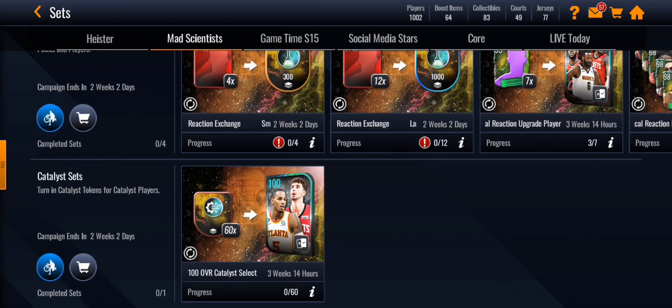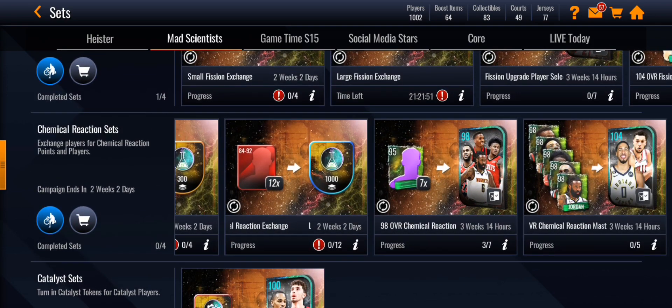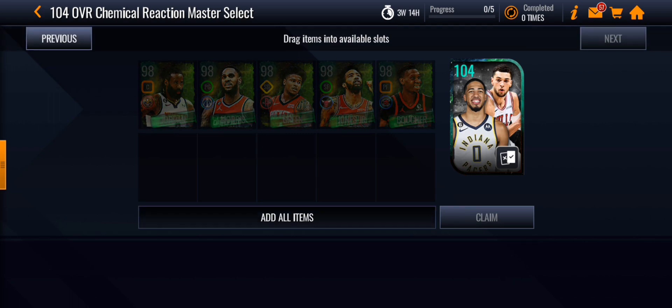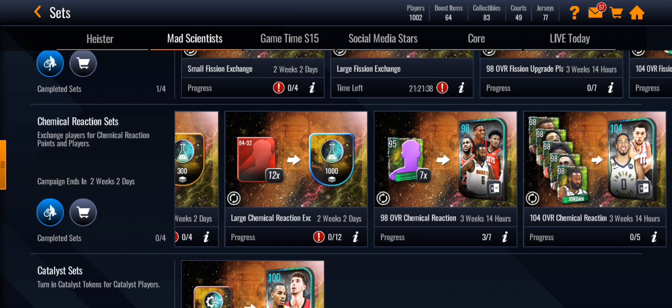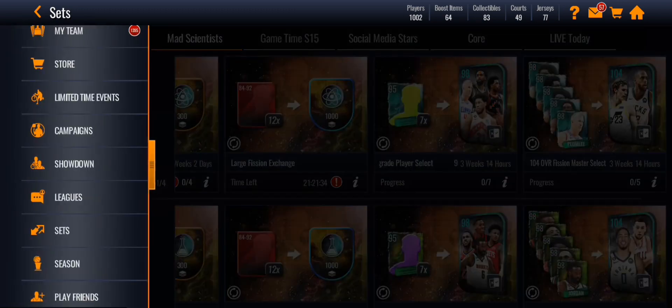The grandmaster sets haven't been added yet, but it probably means you need four of the first batch of 104s to get Jimmy Butler and four of the second batch to get Carl Anthony Towns. For a 104 overall, you still need all five players, but the difference is you now need seven instead of six to get a 98 overall from the 95 overall players. The rest of the sets are basically the same.